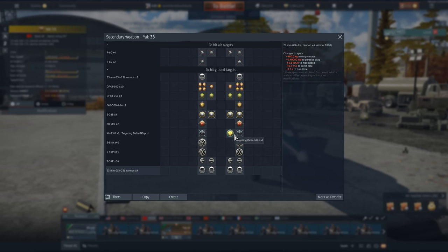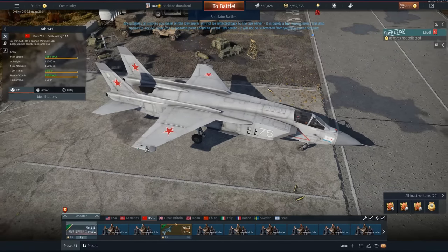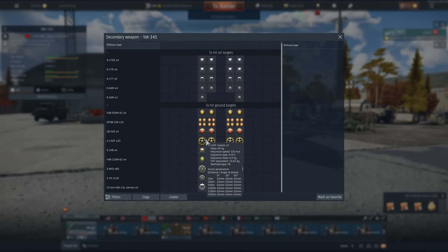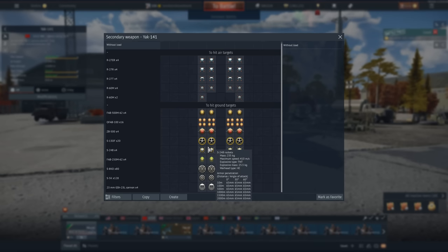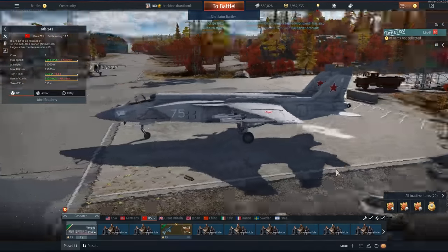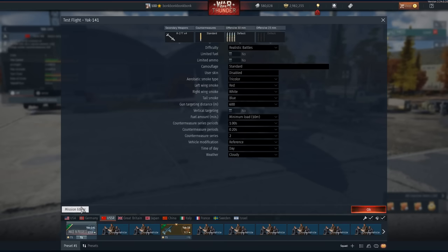We get better weapons, better missiles, more bombs. This is 9.7 and this is 12.0, which really surprised me — I didn't realize this thing was Mach 2, I just thought it was supersonic. We've got some really good ground loads, just nothing too interesting to customize with. This is the first aircraft that can carry four of these — they're just mega monster IR missiles.